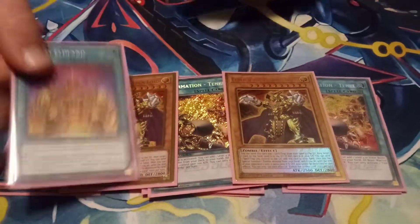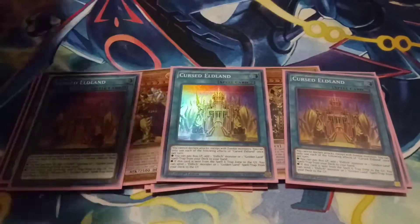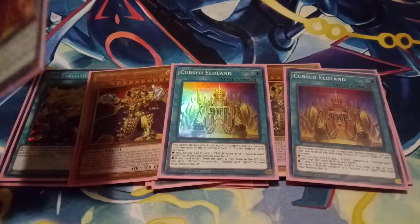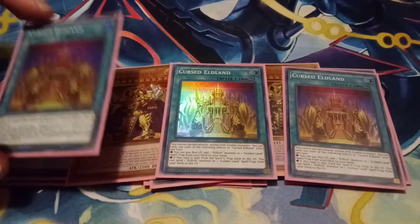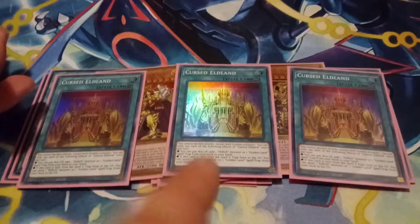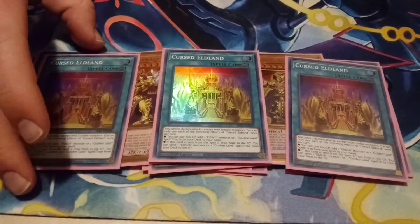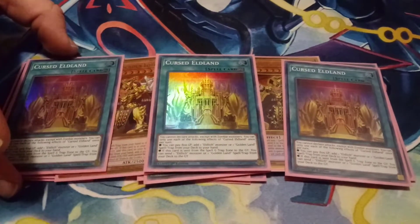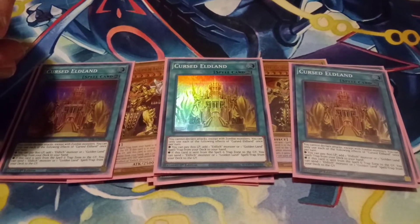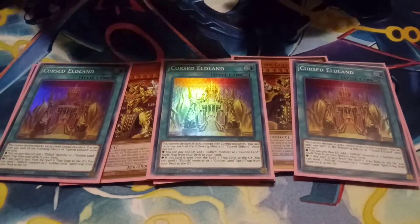And then we got three Curse Eldland — another one of the best cards in the deck. The Eldland, you know, searches your Eldritch monster or a Goldenland. And then when it's sent to Grave, you can dump a Goldenland or an Eldritch monster. This also works really well with Drident's effect, because if you have Drident, you detach one to pop a face-up card. So you can do some crazy stuff if you have this and Drident — you just pop this and get the Graveyard effect.